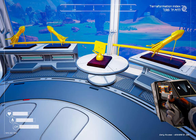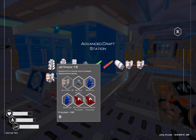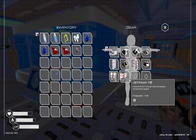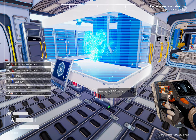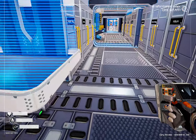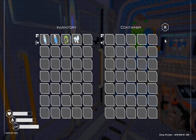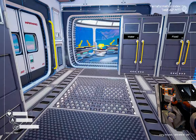I did pick up a blueprint for our T3 jetpack, so I'm going to quickly craft that one up. Let's take this off, craft that up, pop that on. Our uranium is a little low.